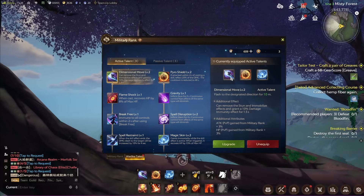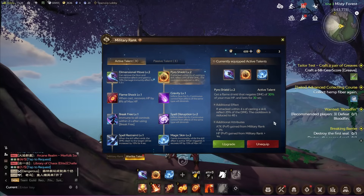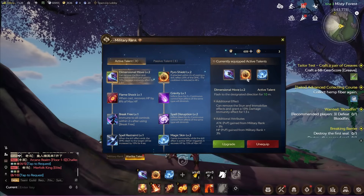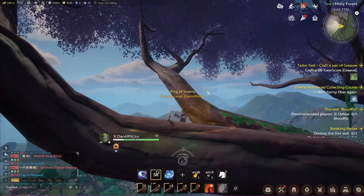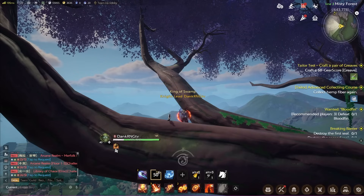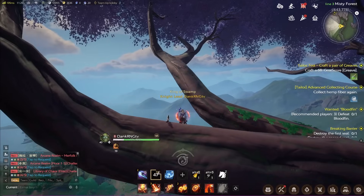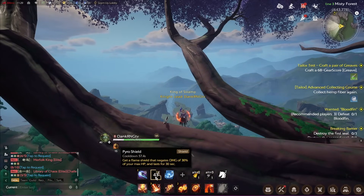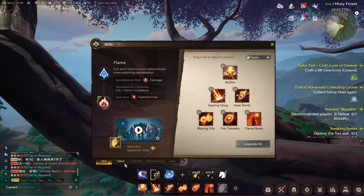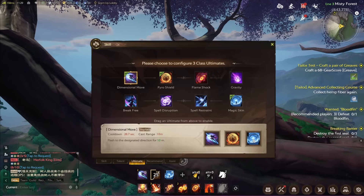Next up we have Pyro Shield, which negates 30% of your max HP and lasts for 30 seconds. When paired with the warlike talent of 15% cooldown on ultimates, this is effectively almost 100% uptime. I can press the shield and it lasts 30 seconds, and in arena with the 15% off it's practically only two seconds longer than my actual cooldown. In arena and BGs, you want to immediately cast Pyro Shield and use it as much as possible because by the time it's wearing off in combat you'll practically be able to use it again.